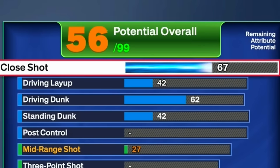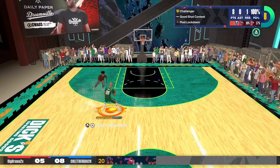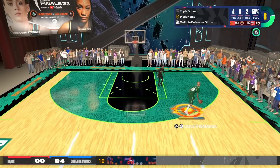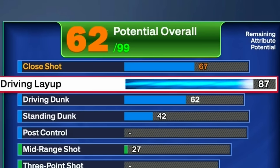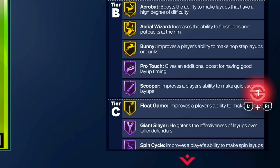For close shot, put it at 67 because your driving dunk naturally brings it up. For driving layup, put that all the way up to 87. A lot of people aren't going with a high driving layup this year, but layup animations are overpowered in this game. At 87 driving layup you unlock the LeBron James layup animation — it's literally better than dunking. You also unlock gold Fearless Finisher, gold Acrobat, gold Aerial Wizard, Hall of Fame Pro Touch, Hall of Fame Scooper, Hall of Fame Spin Cycle, and Giant Slayer.